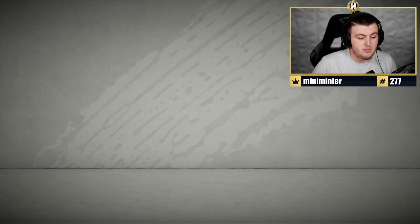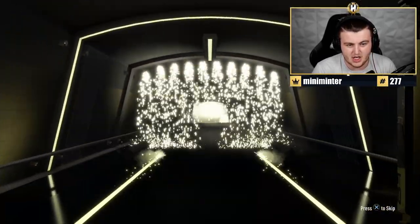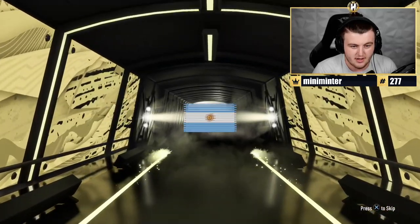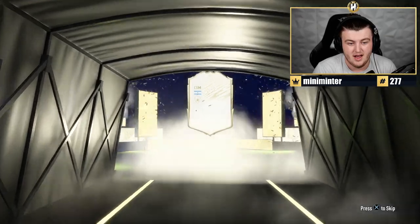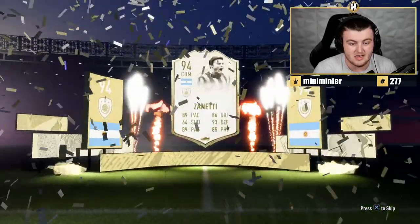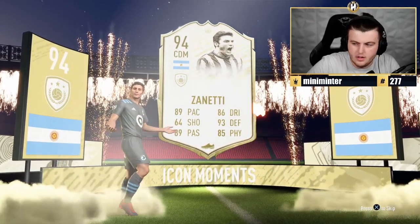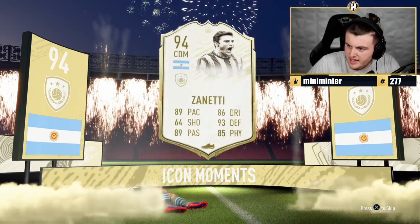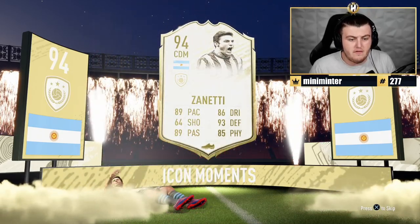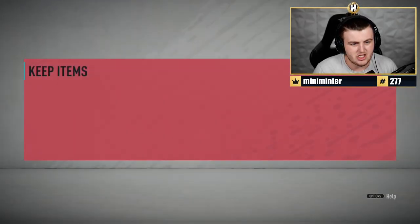First one — my Icon Moments player. Here we go. What are we saying from our first Icon Moments pack? Is it going to be a dub or an L? Big nation, EA. Argentinian... CDM? Zanetti's all right, I'll take that. That's not bad. That's a decent start. I don't know how much he is value-wise. Let me have a quick look. Zanetti goes for about 545k — roughly about the same price as the pack. That's not bad at all.